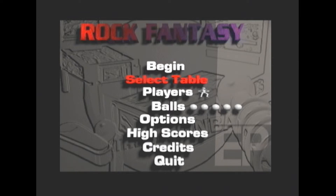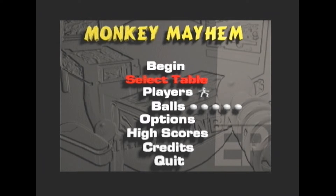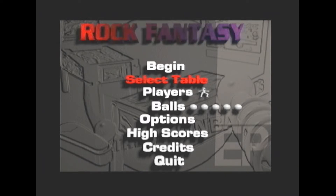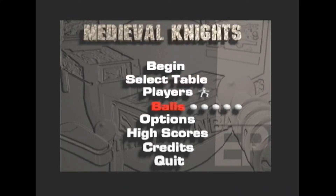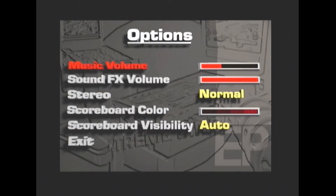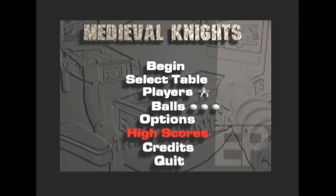So you can select your table. You've got Rock Fantasy, Urban Chaos, Monkey Mayhem, and Medieval Knights — four tables. Let's start with Medieval Knights. You can choose how many players, how many balls you've got, and there are just three options. You can choose your music, volume and stuff — just some basic options. So let's start the game.